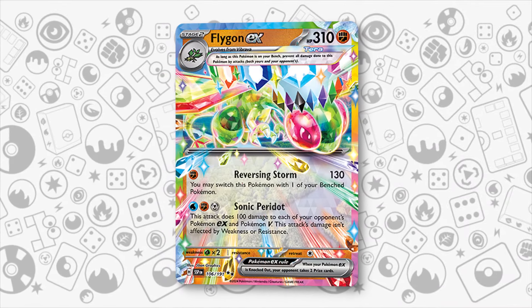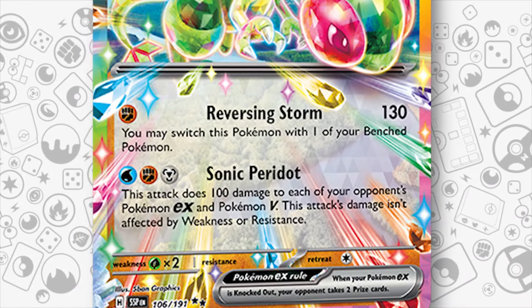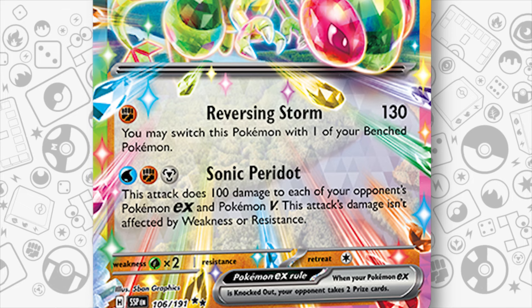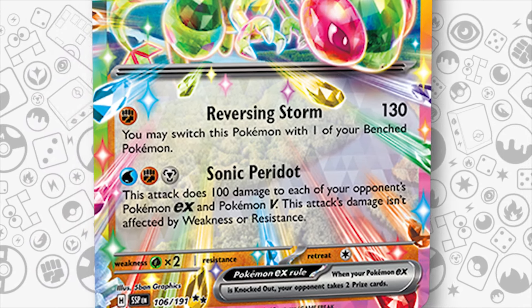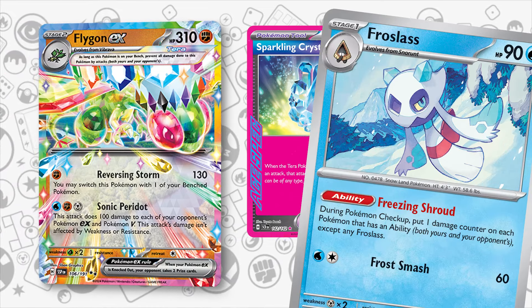The new Flygoniac from Surging Sparks features two interesting attacks. First, for a single Fighting energy, Reversing Storm does 130 damage and allows you to switch for a benched Pokemon. There's also Sonic Peridot, which costs 1 Water, Fighting and Metal energy, and it does 100 damage to all of your opponent's Pokemon V and EXs. While Sonic Peridot looks powerful, the prohibitive energy cost and the low damage isn't really enough to justify playing such a card. Maybe it could be paired with Sparkling Crystal and Frostless to attack easier and also increase the damage to ability Pokemon thanks to Freezing Shroud, but realistically it's still too unreliable.